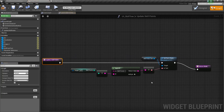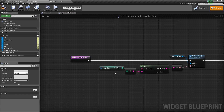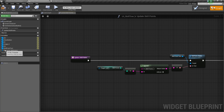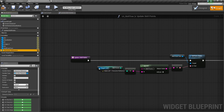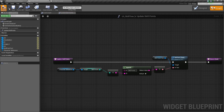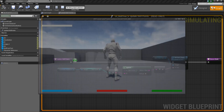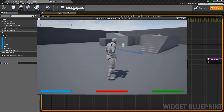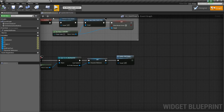So you should see it looks something similar to this now — this is looking for an input. So we're going to take the character reference, drag it, and drop it onto here. Now if I compile and save and press play, press T, you see it's still updating our skill points. So now we can close that and let's get to the new stuff.